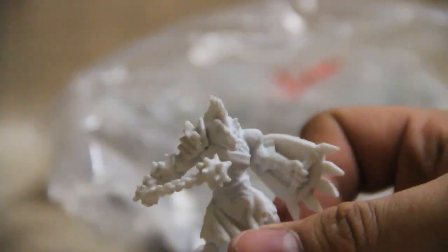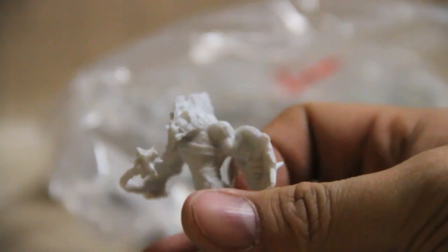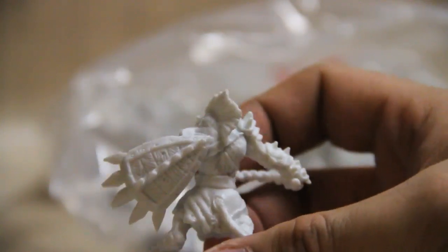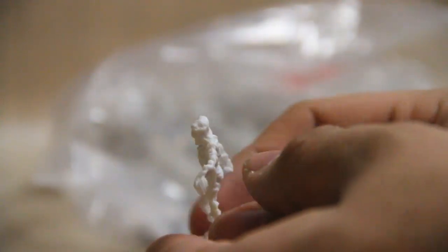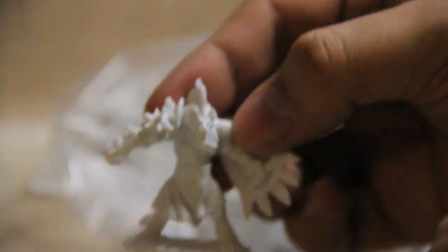Starting with the first bag. The first guy I'm pulling out looks like some sort of gnoll with a morningstar. We've got a little mummy — I think that might be one from an older Bones line. Another gnoll with a morningstar, and another mummy.